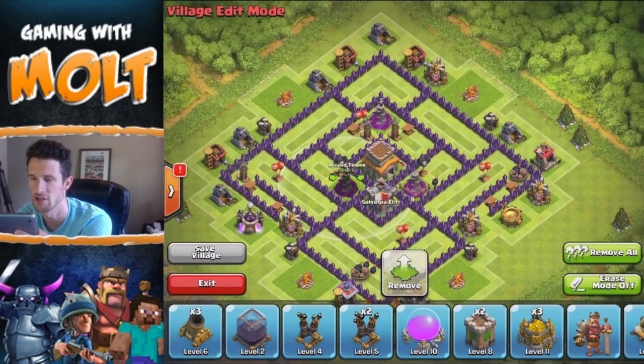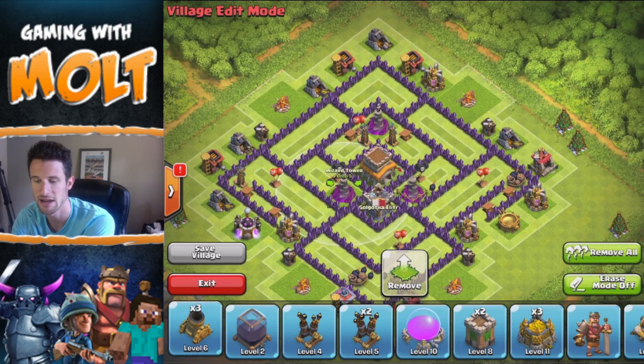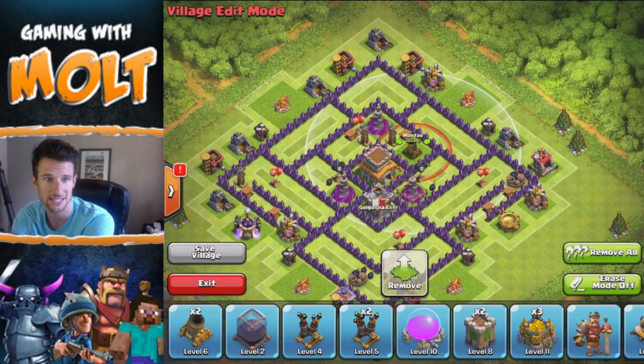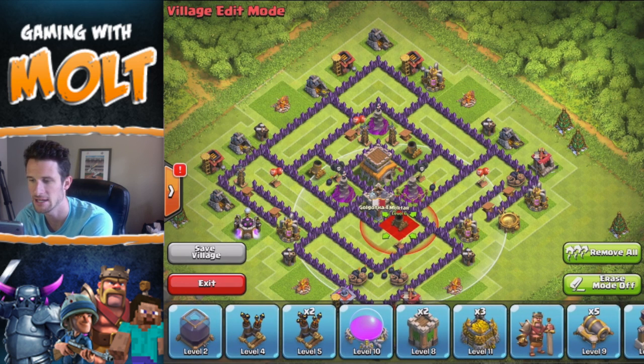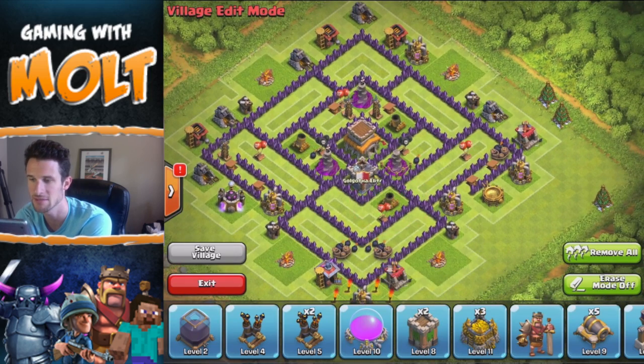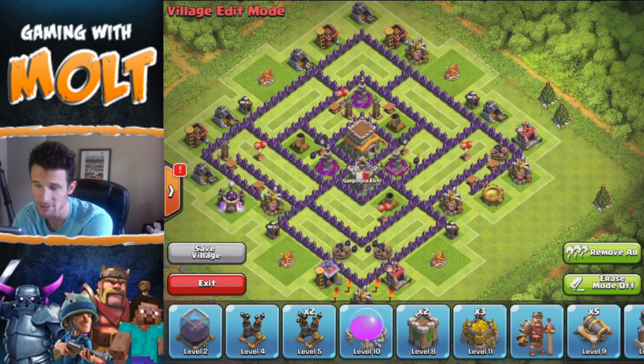Next we're gonna bring in our mortars, which is our other splash damage. We're gonna put one right there and one right here, so they are spread out a little bit differently but they still make a triangle around the base covering the entire thing.